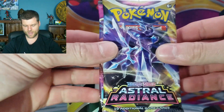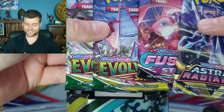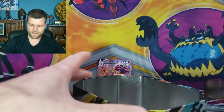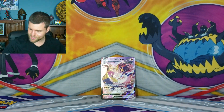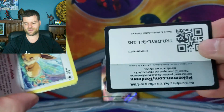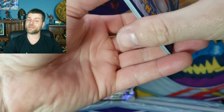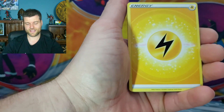I don't remember what packs we get. Astral Radiance, Fusion Strike, and 2 Evolving Skies, which means we have 10 packs of Evolving Skies to open up right now. I'll keep the tins and put the bulk in. So let's open up Astral Radiance — another 2 chances of getting something. Can we get something in this Pokemon bundle? That is a question.